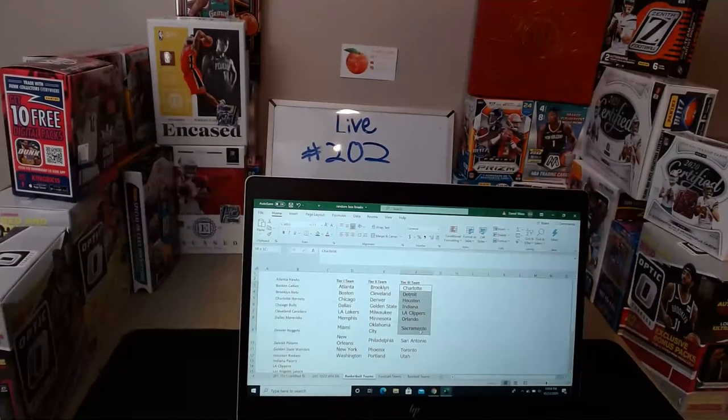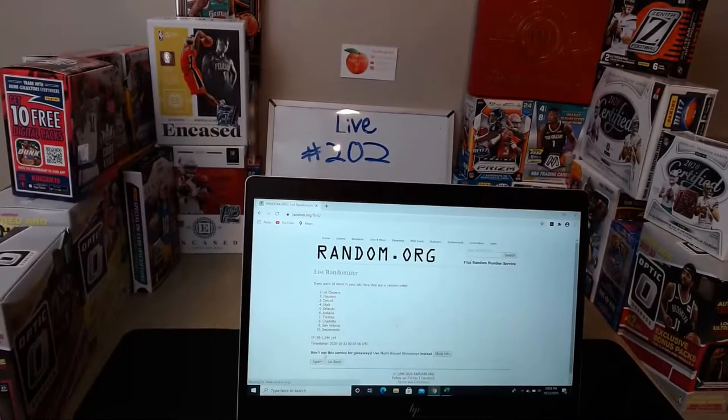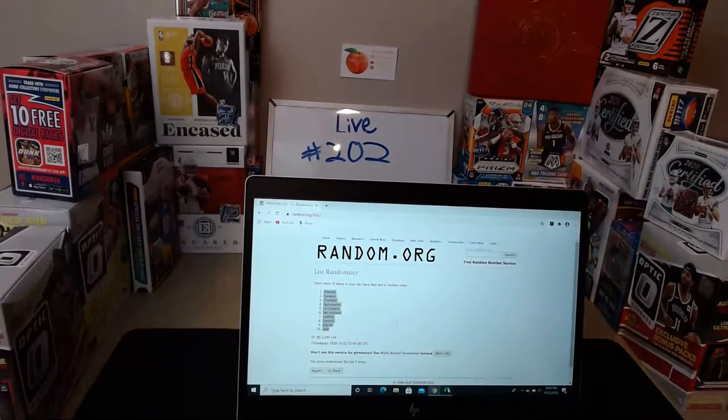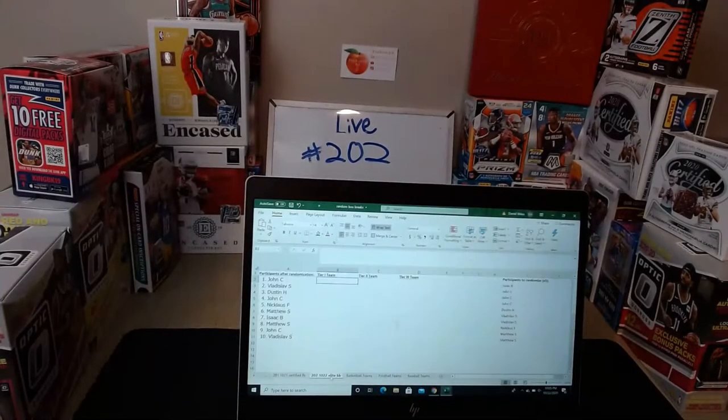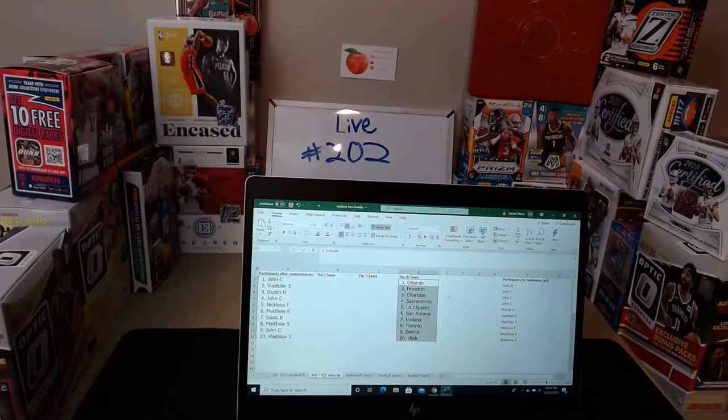We're starting with Tier 3, then Tier 2, then Tier 1, and we'll list it all out when finished with all three tiers. You can see Charlotte on top and Utah on the bottom. Randomizing five times — once, twice, three times, four times, and five times. Result: Orlando on top, Utah on the bottom.